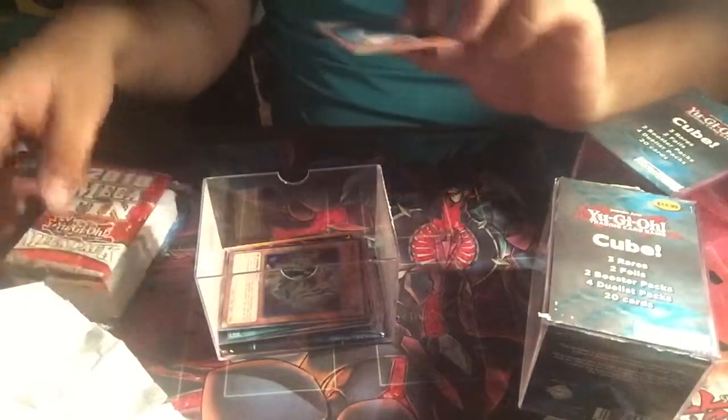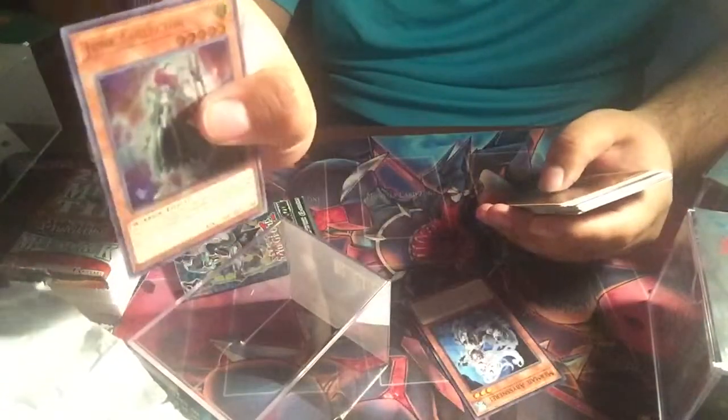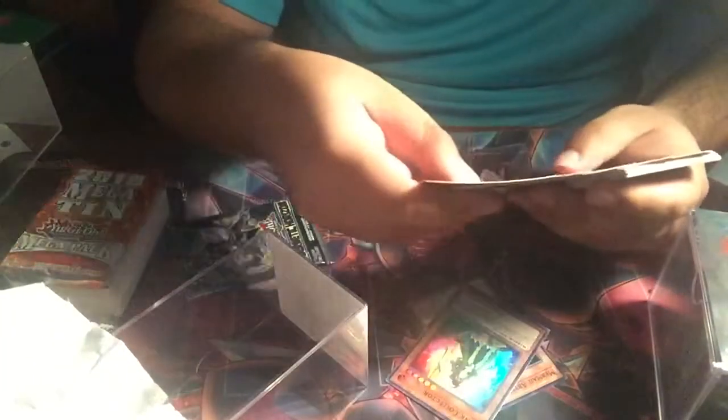So for this first one, we got a Material Metal — that's from the Megatons. Then we have an Abyss, Abyssary, and a Junk Collector. We got all sorts of cards here — duelist packs, and a Celtic Guardian. I'm going to look through these real quick and see if there's anything of note. This one right here is the Performer Pal, and we got Scapegoats.